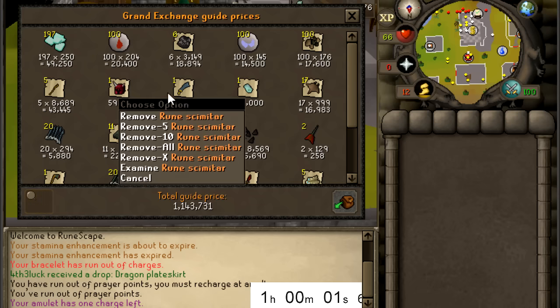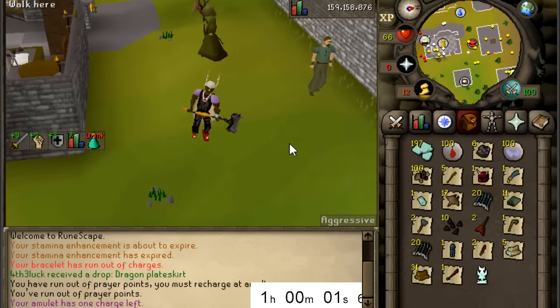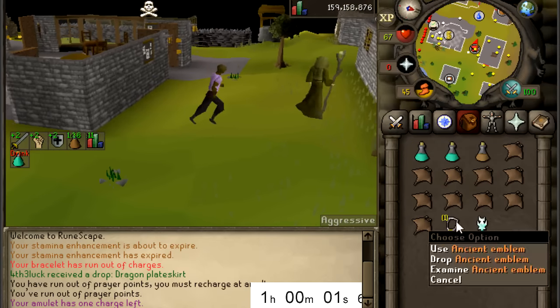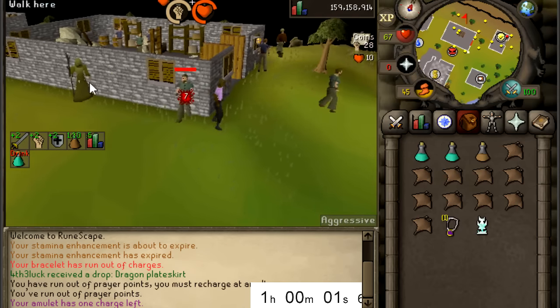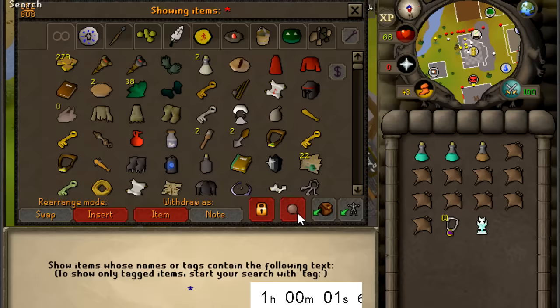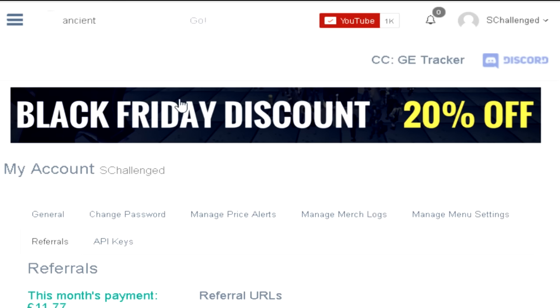The one drop we have to exchange for cash is the Ancient Emblem, and I was reading up on the wiki - the Emblem Trader does not accept Ancient Emblems, of course. The only one that does is in 40 wild.